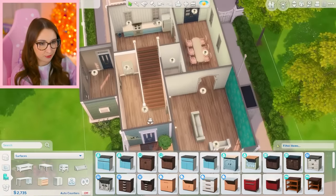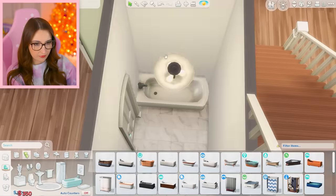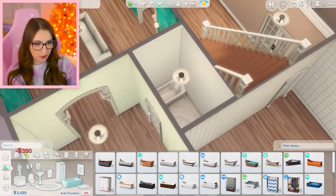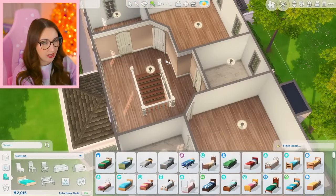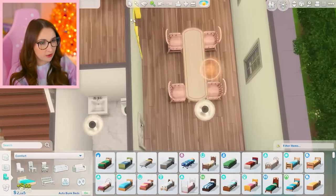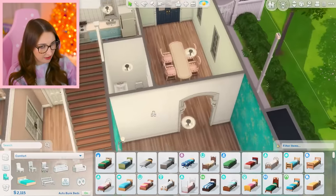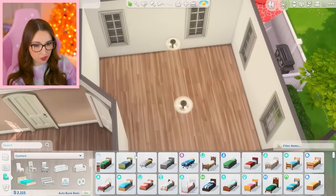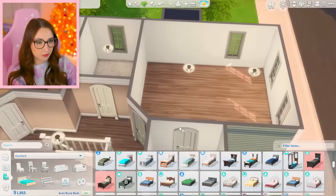I'm gonna skip my little laundry room or mudroom idea and go straight to the bathroom. Bathtubs are cheap therefore we are using one. That's a full bathroom all right. Now if you go upstairs — I actually have an idea. Why don't we remove a couple of chairs and just do that instead? That gives me a little bit of cash. These are very nice beds. I really like them. Let's just put beds in the rooms.